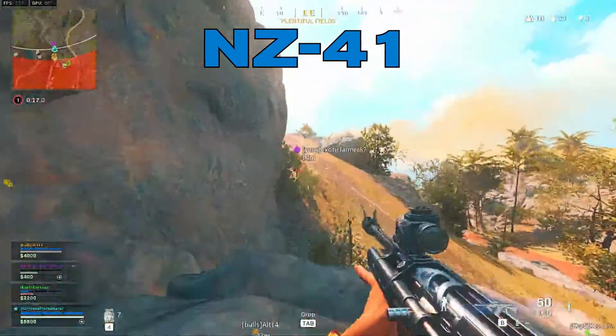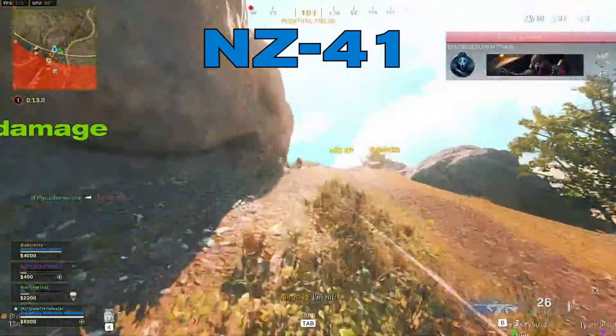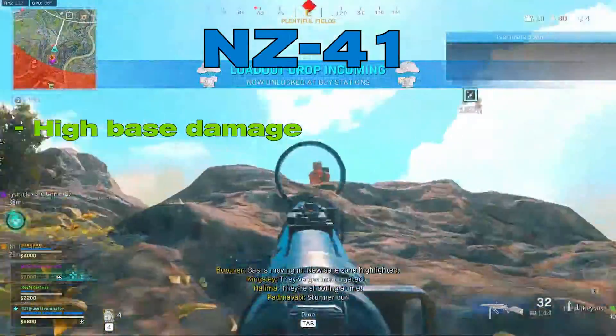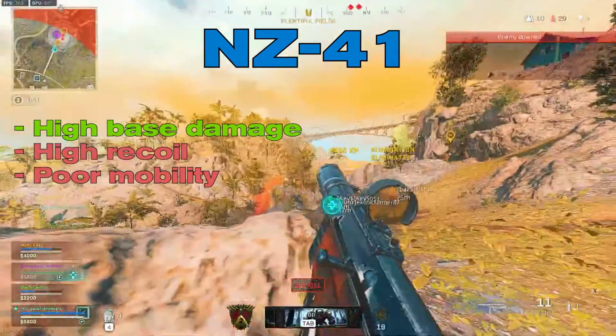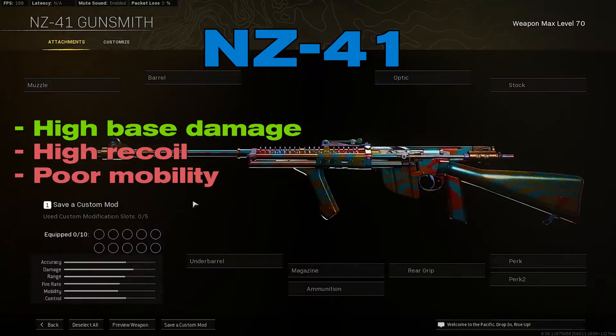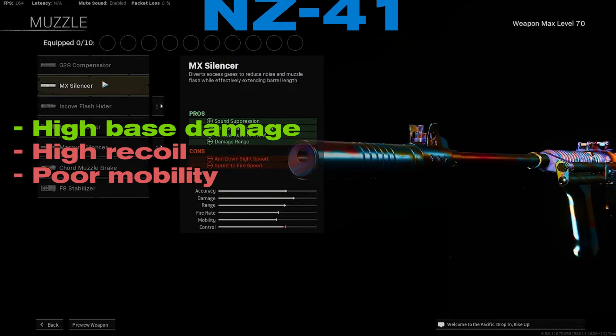NZ-41. One of the best weapons and assault rifles in Warzone is the NZ-41. It has high base damage, but its drawbacks are that it has high recoil and gives the player poor mobility. However, the gunsmith can make adjustments to fix these issues to some extent and significantly improve the recoil control of the weapon.